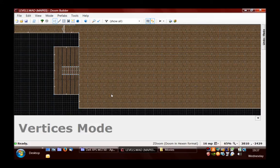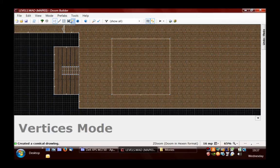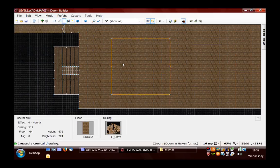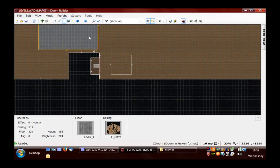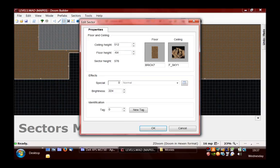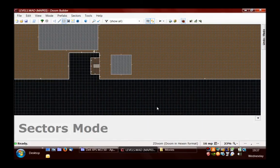The easiest way to insert a sector within another sector is just to create the vertices for it. I'm going to do a nice boring square building. The height of my other buildings — the floor is 324 so I'll just change that. And just change the floor texture, not that you're necessarily going to be able to see it.